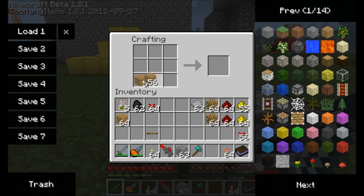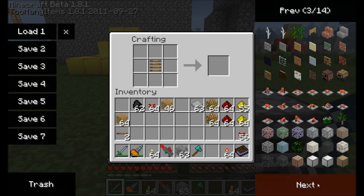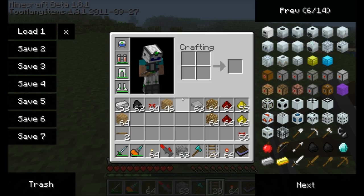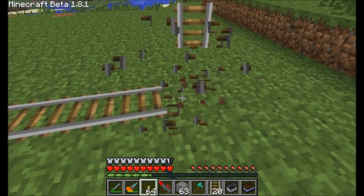Now wooden ties come together to make rail beds. Place four wooden ties in a square and you've got a wooden rail bed — that's your basic component to get a rail. Next, take your wooden rail bed and place six iron along the sides, and you'll get 24 standard rails. This is just your standard rail from Minecraft — nothing special. It's pretty much how you run your minecarts in the game now if you're not using Railcraft.